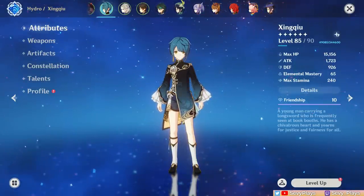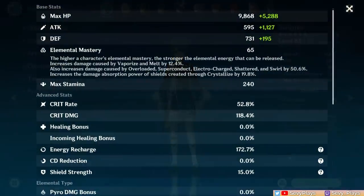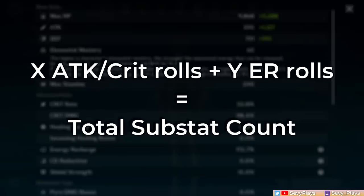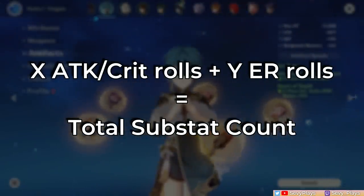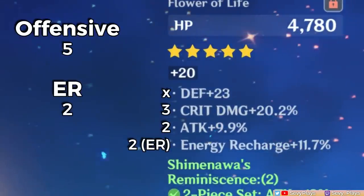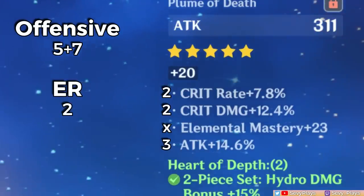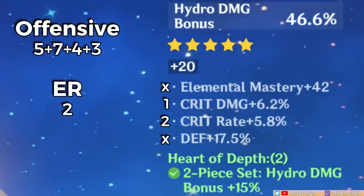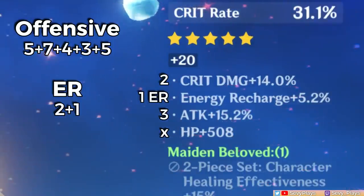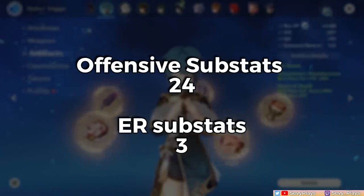Let's practice with DPS characters as our standard example. We'll count the substats of this Xingqiu together. While his HP helps his healing, we're focusing on attack and crits as relevant to his burst sub-DPS role. I'll count ER rolls separately, and since the total ER still falls within the recommended range, no rolls are wasted. Xingqiu's flower has three crit damage rolls, two attack percent rolls, and two ER rolls. His feather has two crit rate rolls, around two crit damage rolls, and around three attack rolls. His sands has about one attack roll (it's flat attack) and two crit damage rolls and one crit rate roll. His goblet has one crit damage roll and two crit rate rolls. His circlet has two crit damage rolls, one ER roll, and three attack percent rolls. As you can see, this character has 24 offensive substats and three ER substats in his build.